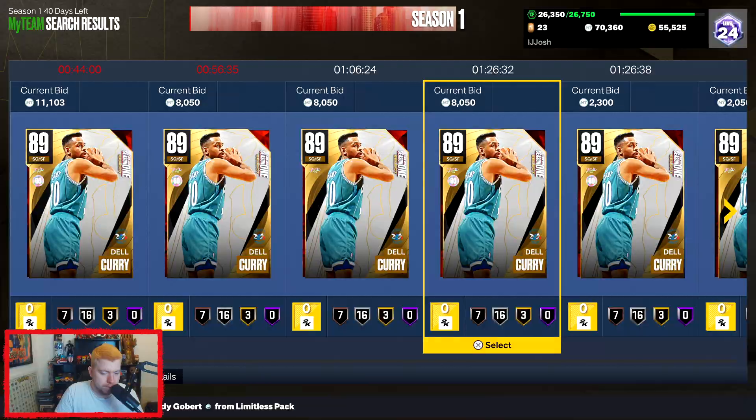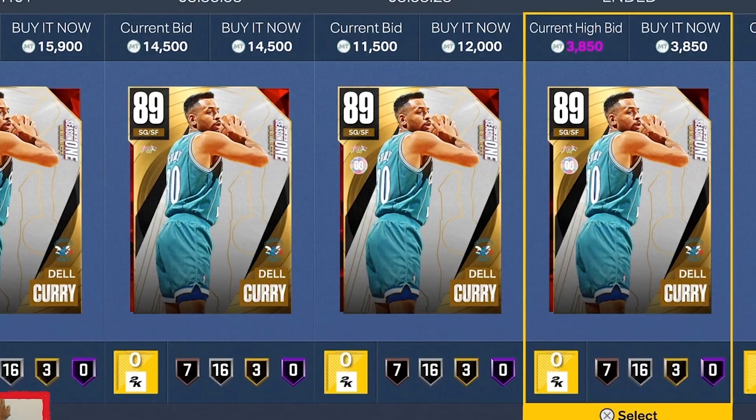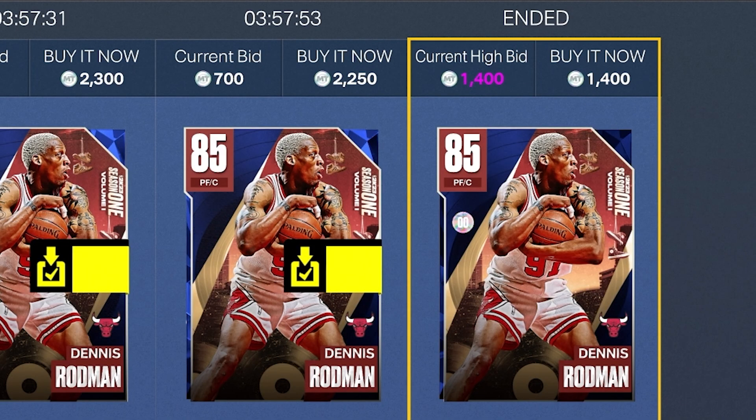My favorite one is Del Curry. The amount of snipes I've had of this guy for 3k is insane. Also Kiki Vandeweghe and Dennis Rodman — they're both about 2,000 MT each and you can often find them listed for 1,000, like so.